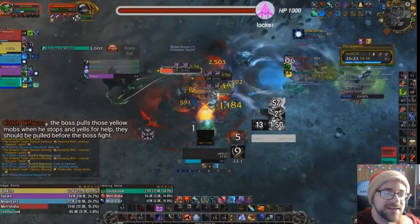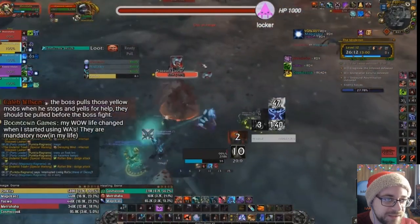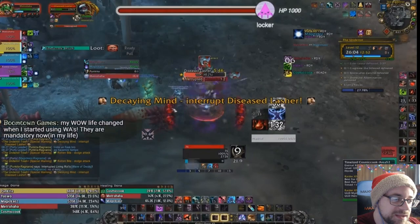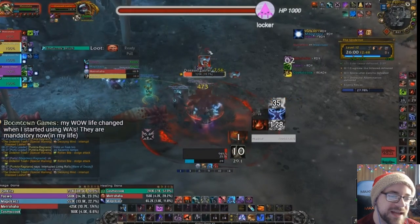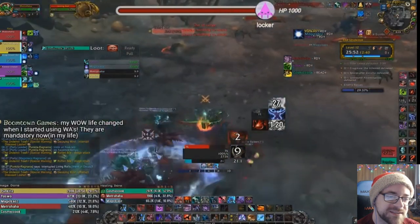The Living Rot is easily the easiest mechanic — that Wave of Decay cast does basically nothing. The Defeated Maggot, that's a tough one — it's actually really dangerous because it does a frontal breath that if people stand in, they will die.